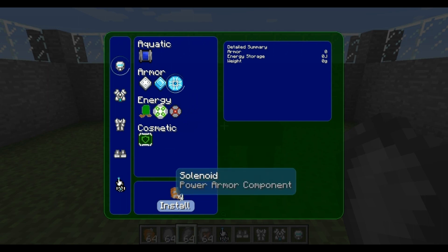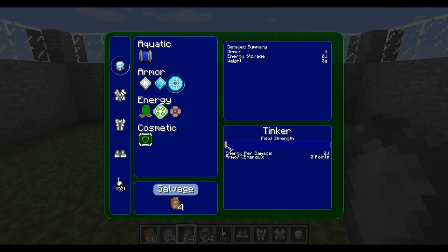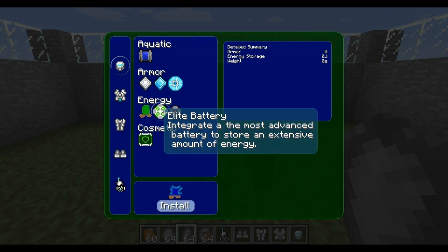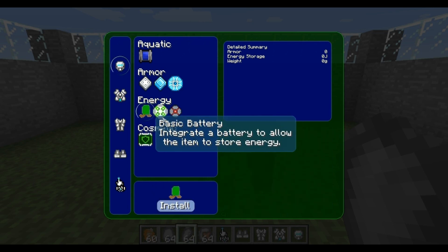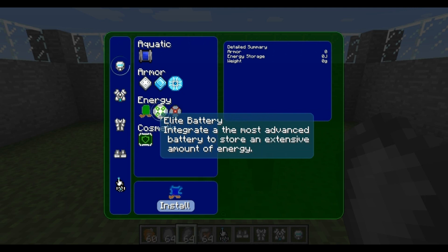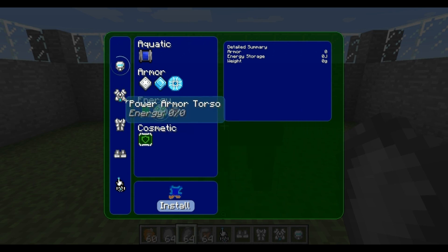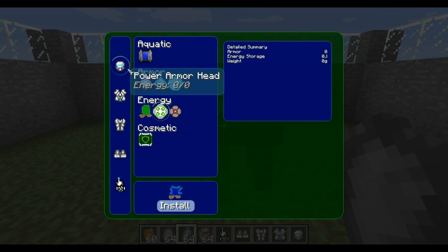As you can see, I can install it now — it tells you what you need: four solenoids, which I've got ready. Here's an important part: you've got the strength of the upgrade, so the more you upgrade it, the more energy it will require per damage taken. You'll need to put some sort of battery in. You've got the basic battery, the advanced battery, and the elite battery — obviously the elite battery will be the heaviest one but carries the most power. Each individual piece of armor requires its own battery to run, so you can't share batteries between pieces.